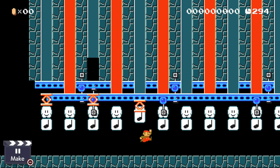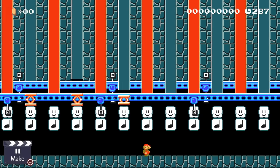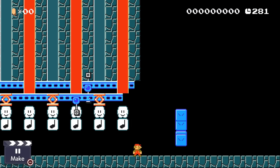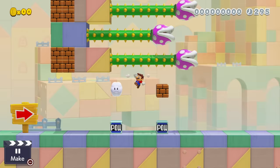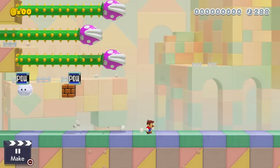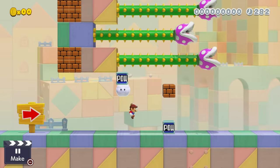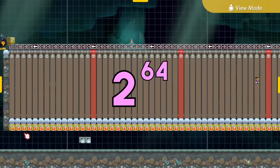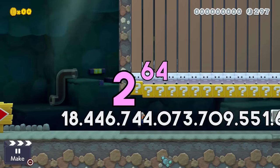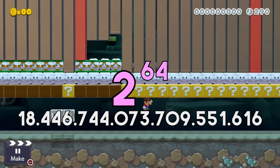Luckily, there is still something in the game that counts towards the block limit while also being global ground — something super weird: cloud blocks in the 3D World style. Normal cloud blocks in 3D World act as global ground, meaning if we build a lock like this in 3D World we do not have to use platforms on tracks as global ground anymore. Such a lock has a length of 64 at a base of 2, meaning this lock is able to store about 18 quintillion numbers — that's a billion billions. That's quite a secure lock.